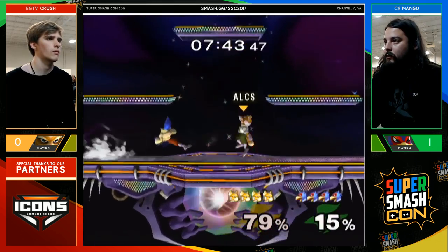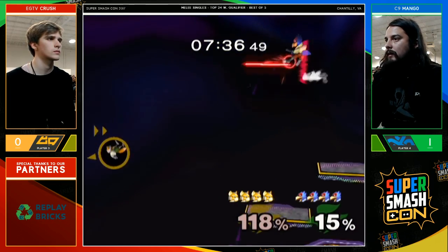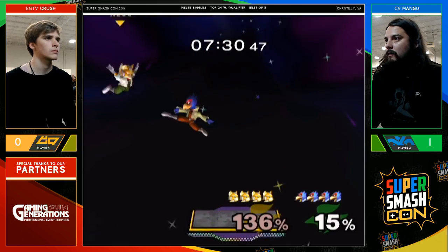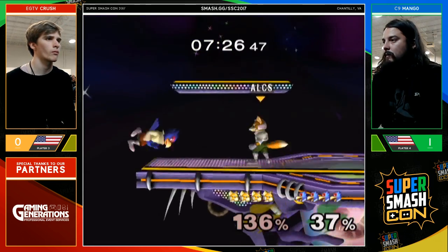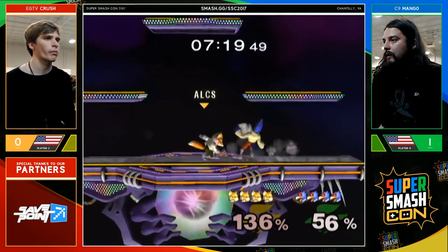Winner of this is guaranteed ninth place, and I'm sure Crush would really love a win over Mango — as would most people. But Mango making it so difficult. Gets the shine back air and goes for up air — very interesting up air choice. Crush recovering high. Weird mix up: when you have the option to fast forward or not, it's pretty hard to cover both. Thankfully Mango's still with a huge advantage.